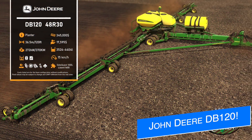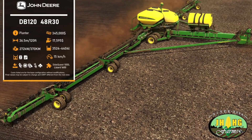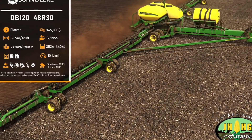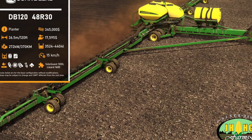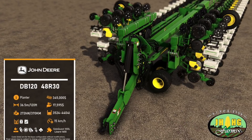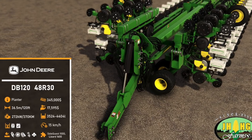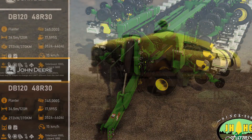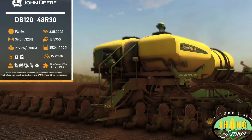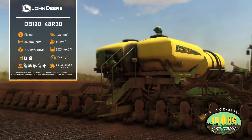Next up today, we have a fact sheet from JHHG Modding on the John Deere DB120 48 Row Planter. This is going to cost you $345,000, with a lease cost of $17,595. It has a working width of 36.5 meters, will require 370 horsepower to run, and has a capacity between 3,524 and 4,404 liters of seed and liquid fertilizer. That's a max working speed of 15 kilometers — around 9 miles per hour. It plants corn, soy, sunflowers, soybeans, sugar beets, and cotton. It works with not only the SideQuest tanks, but also the Lizard 1600 Trail Fertilizer Tank. This is a mod that has been made for all platforms, and there's currently no release date.